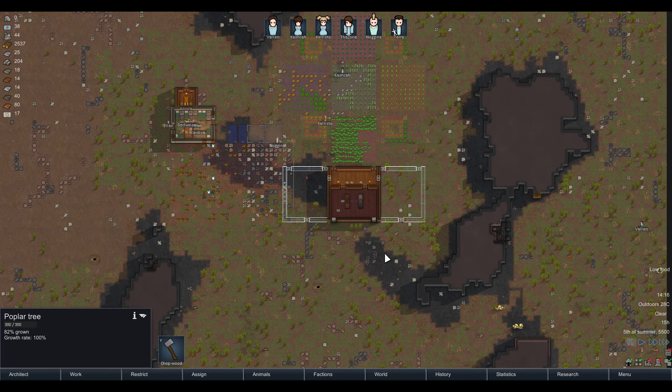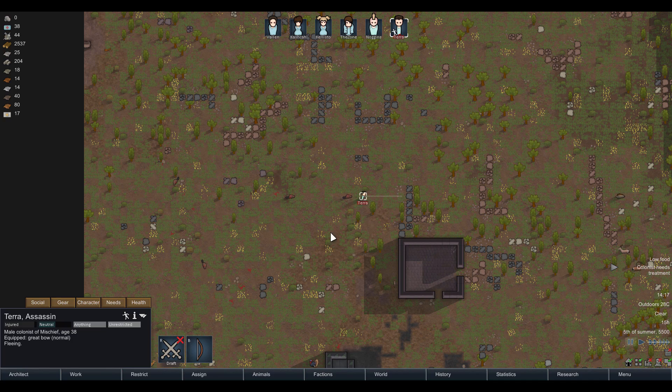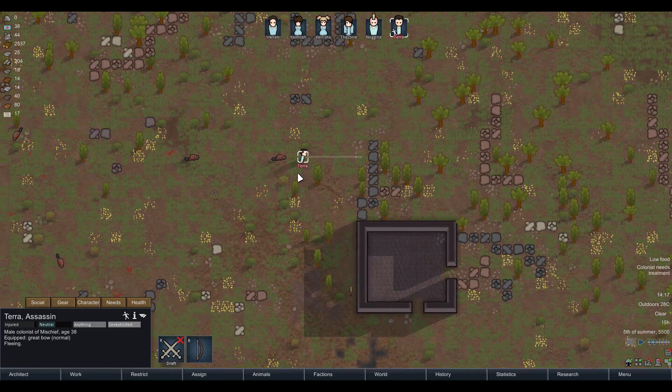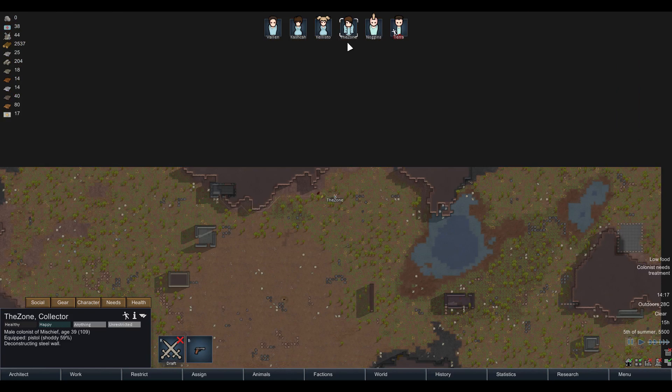We still have low food — let's get everybody on plant cutting, growing, repairing, constructing. Colonist needs treatment. Tara — fleeing from the alpha beaver. Oh no, did the beaver get you? Alpha beaver scratched you, and you've got a peg leg. They're in hot pursuit. Let's see — where is Zone? Noggins, I don't think you're capable of scary.